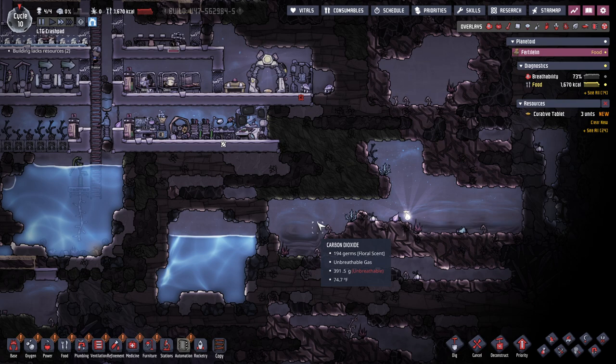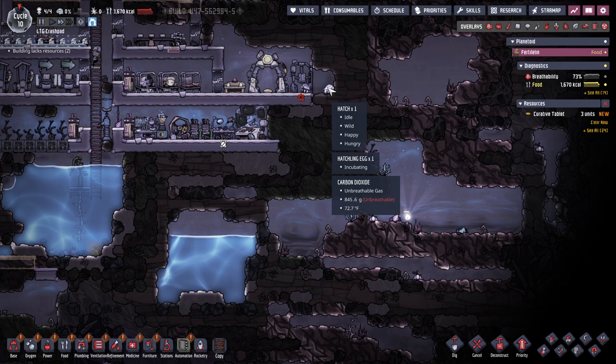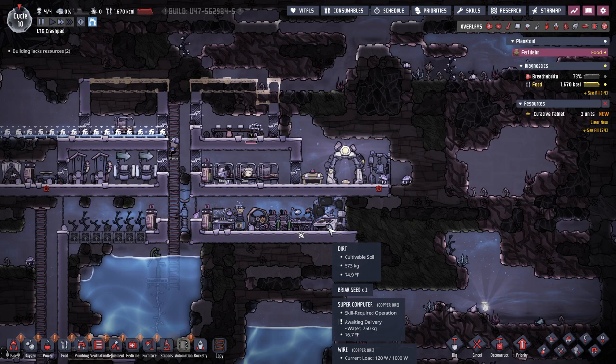Copper ore is not going to have food. There's oxygen in here — I don't see any reason that I can't dig. I see meal lice — I think we have to go down here. What about these hatches? Can you be eaten? How many calories are you worth? Incubating — wait, there's a hatchling egg! Dirt.